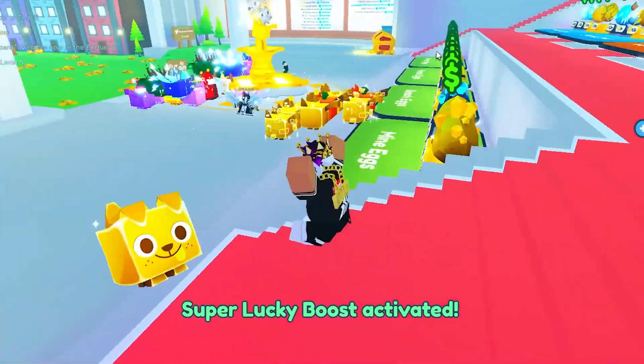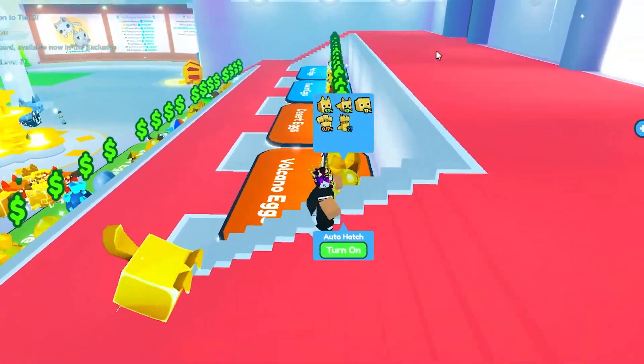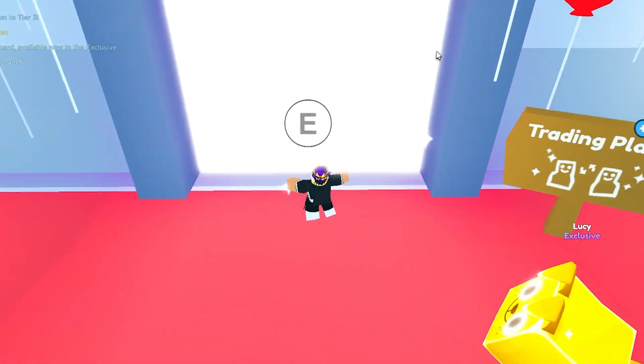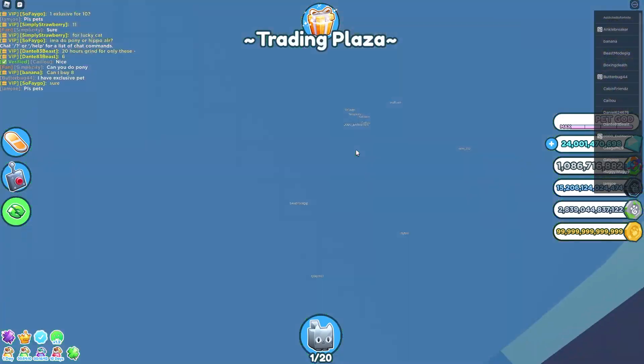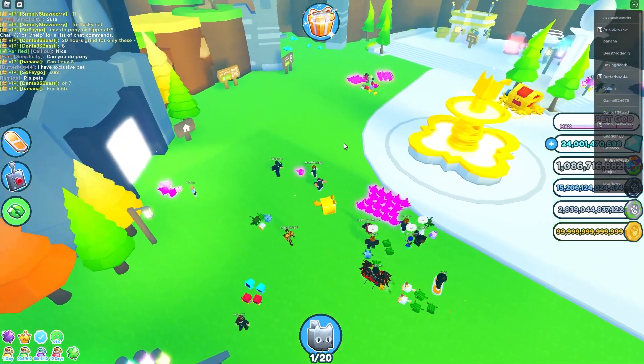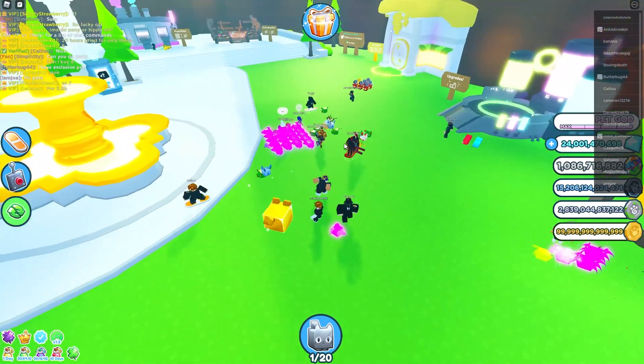Those are the trades and offers we actually got for this golden huge dog from a rich server. Now let's go to trading plaza and see if we get similar offers. I doubt I'll get anything near what I got unless I find a rich trading plaza server.